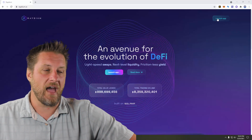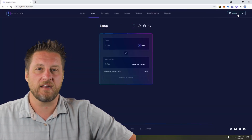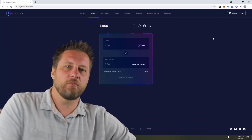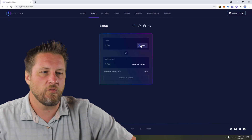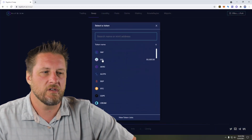The first thing you need to do is launch the app — I've already connected my wallet. If you haven't, click on connect, click on the Phantom wallet, and approve it so it can communicate with the site. Once you've got it installed on Chrome, that's pretty easy. I want Ray, and I want to buy it using Sol.